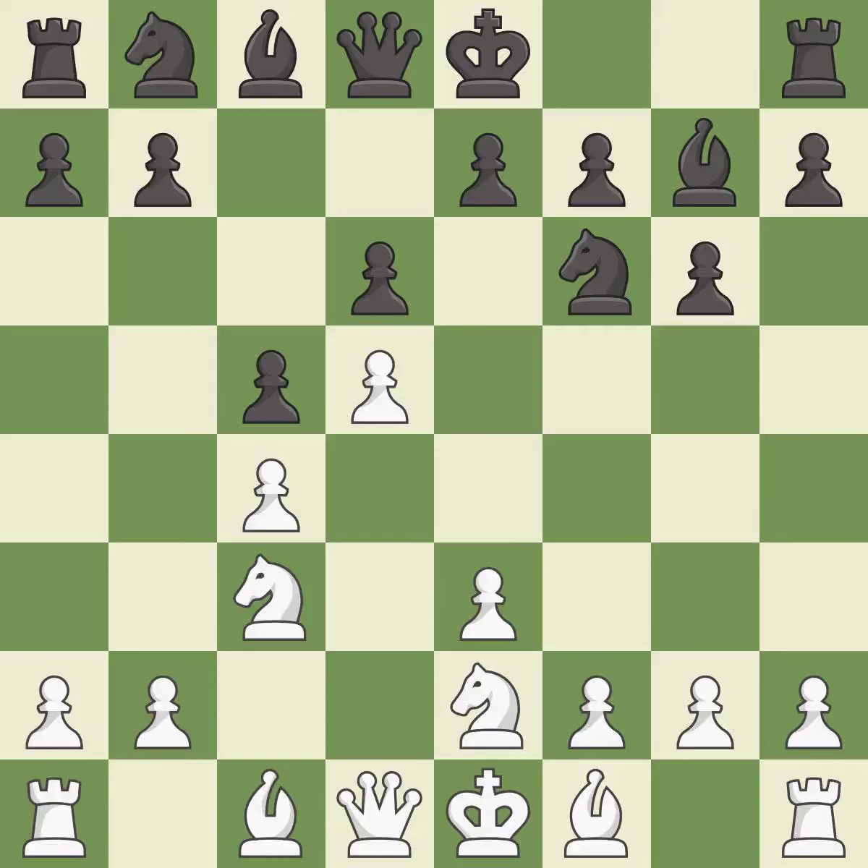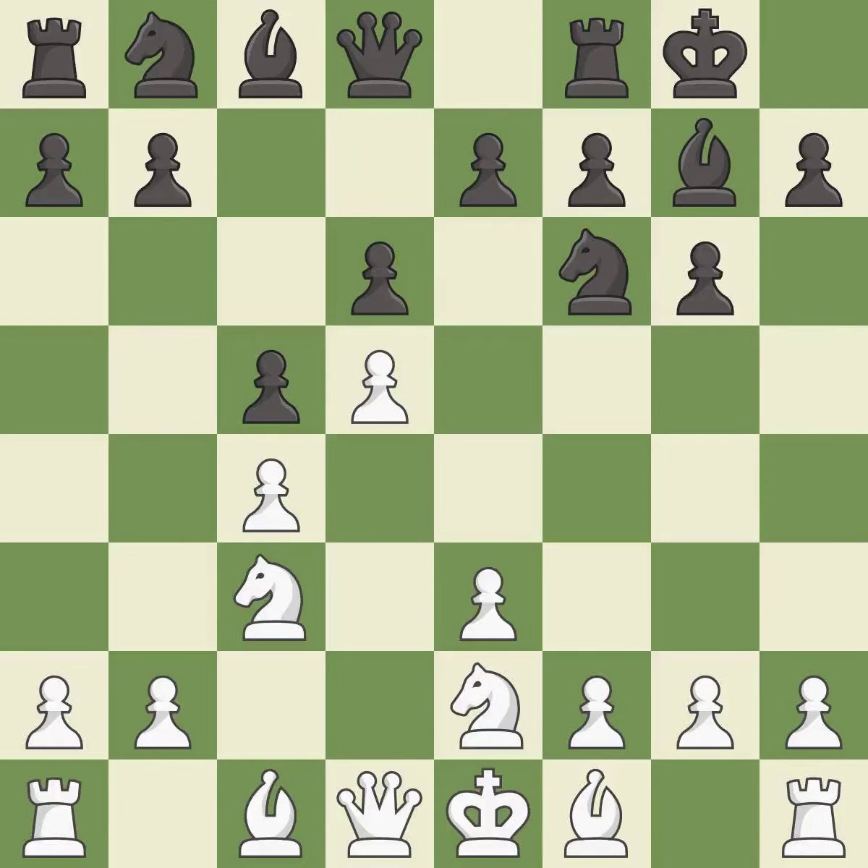This ignores a better way to develop a knight off its starting square. It is an inaccuracy. Castling gets the king to a safer square out of the center of the board while also developing a rook. Castling kingside tends to be safer because the king is further from the center. It is good.